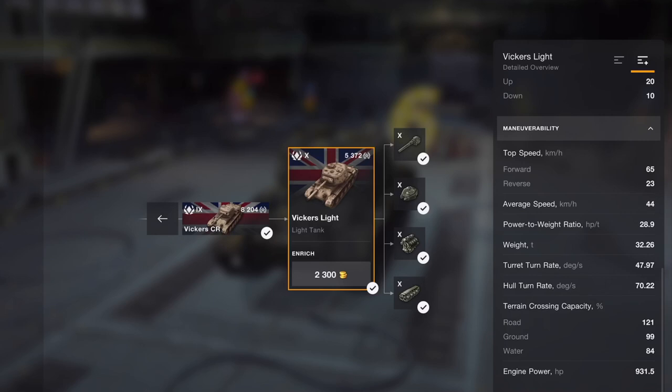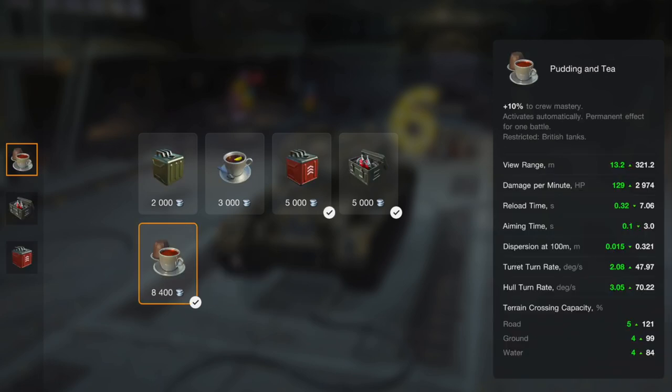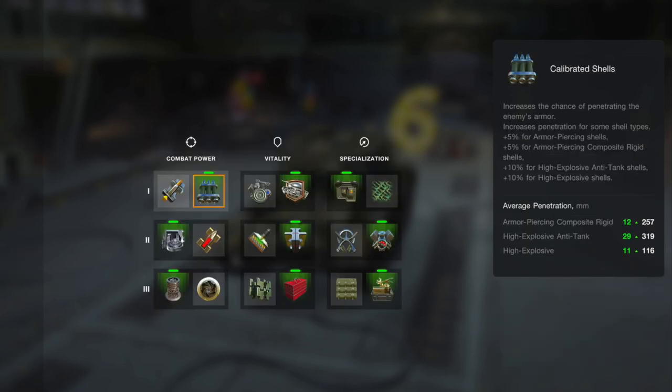Speed-wise, it's no slouching tiger — it's pretty nippy. My typical consumable loadout gives that extra bit of speed and extra ammunition load time. Same with the provisions: I want the crew and engine at maximum performance. The equipment slots are pretty much the same as what I used on the other tanks in this line.